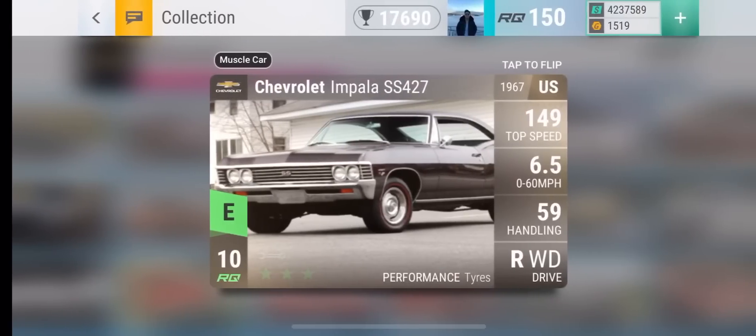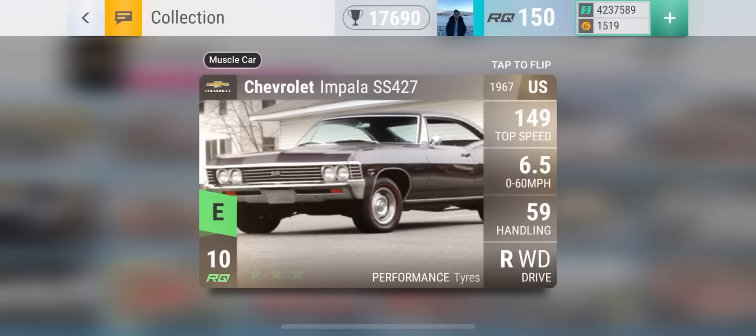Moving on to uncommons, it's the Chevrolet Impala SS427. A lot of people own this car already, and if you haven't, go get one. It is the fastest accelerating car in the uncommon range at 6.5 seconds. No other car has a 6.5 0-to-60 for the uncommon range, and maxed out it's about 5.5 — a second faster — so definitely a really good car to keep, and it has very good top speed.